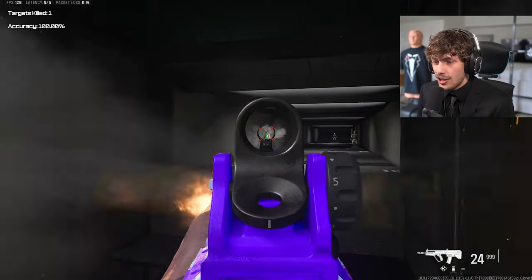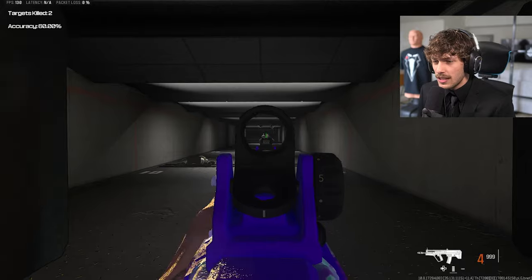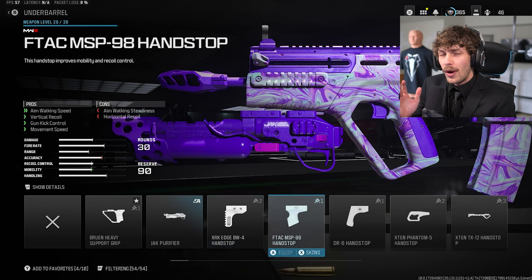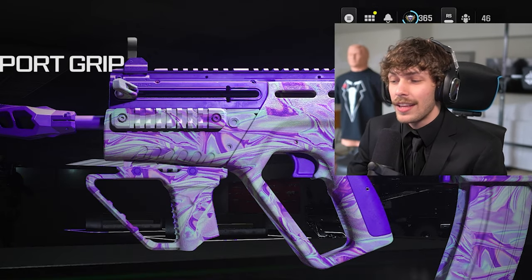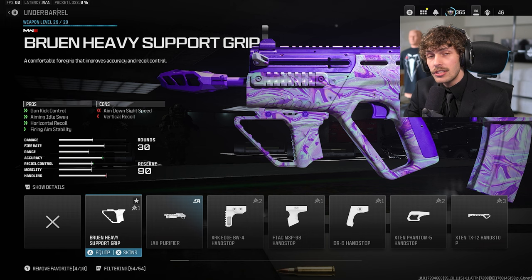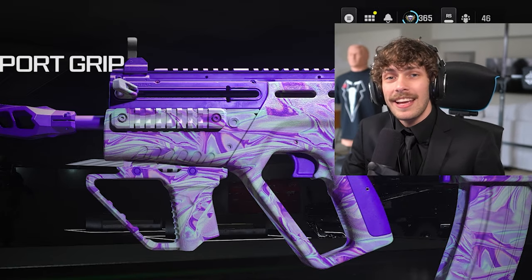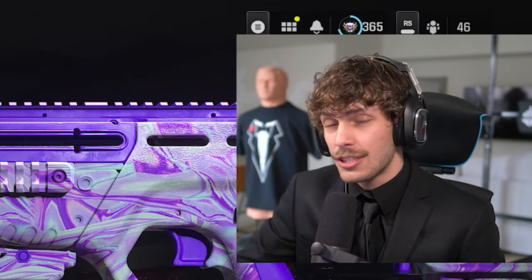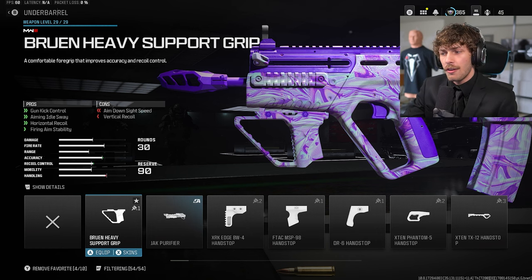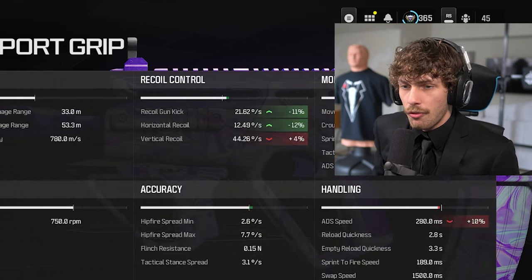The gun still has some shake, but it doesn't impact you much. Add the Bruin Heavy Support Grip — you can favorite attachments to find them faster. This gives a lot of aiming idle stability so your iron sights won't sway, making it much easier to hit the first shot. A lot of comments on my last RAM video said there's too much recoil — that's because you're missing the first shot. Hit the first shot, aim assist helps you, recoil becomes more manageable, and overall you get a lot of recoil control.